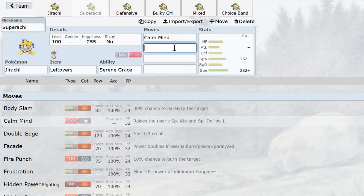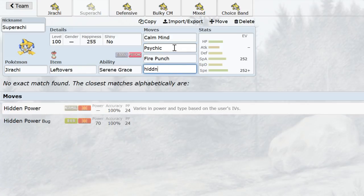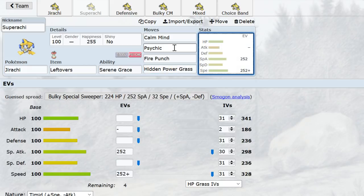The main set is Psychic, Fire Punch, and Hidden Power Grass. Psychic for STAB and hitting Gengar and Heracross; Fire Punch for Celebi, Skarmory, Metagross, other Jirachi, and Magneton; HP Grass for Swampert and Tyranitar. And it also provides generally great neutral coverage — you'll hit things like Salamence and Zapdos plenty hard with this. It's pretty great.